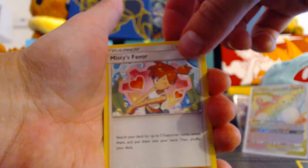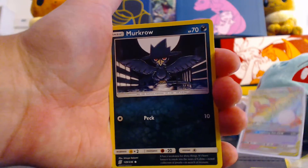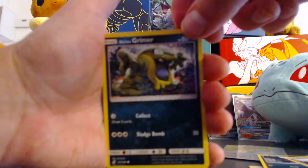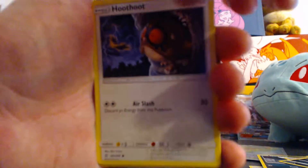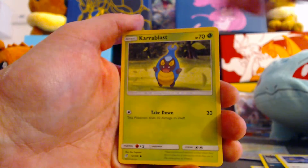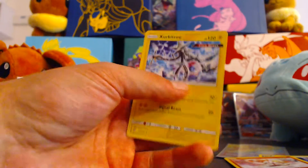One, two, three, four to the front. Good condition on the back card — let's hope it's something awesome. Dark Energy. Misty's Favor. Noctowl. Tranquill. Murkrow. Exeggcute. Grimer. Karrablast. Reverse Meloetta. And another Zirka tree — I like that one.